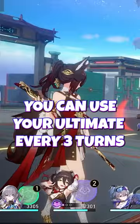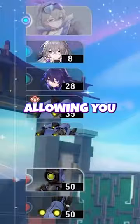With this setup, you'll be able to use your ultimate after one skill and two basic attacks. Every time you use your ultimate, it will push you up the action bar, allowing you to generate even more skill points and energy for your team — leading to even more ultimate gain. Make sure to tell your friends!